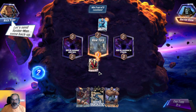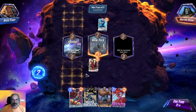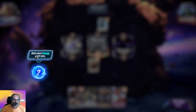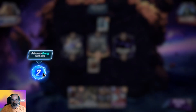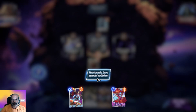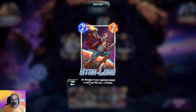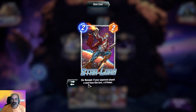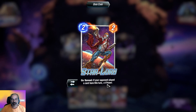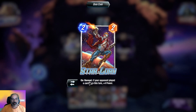Spider-Man calls some backup — gain more energy each turn. With two of them, most cards have special abilities. On reveal: if your opponent played a card here this turn, plus four power. I think this is an on-reveal ability.